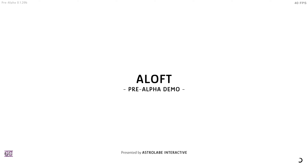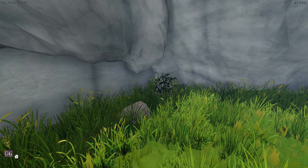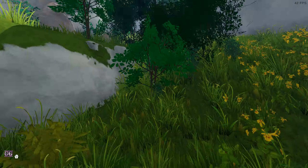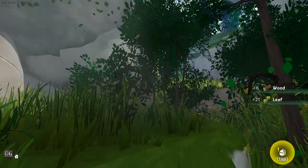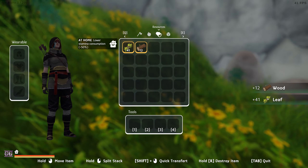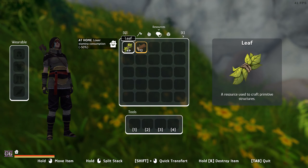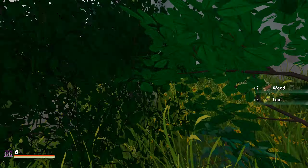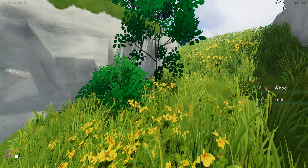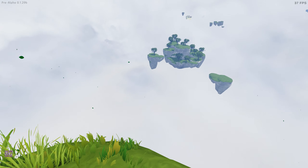They changed a few things. I didn't check the patch notes because I would like to experience new things with you guys. I already see something new - we can now gather small brushes and bushes right here on our home island. That means we already start with leaves. Oh look at the graphics, that looks neat! That means we can get a bunch of things right off the bat.